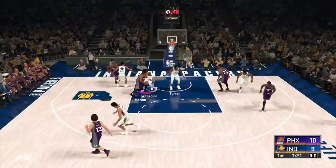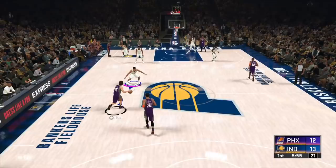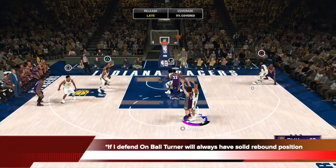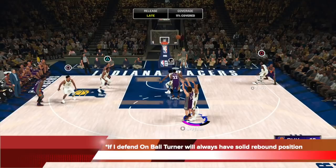You must be wondering why we need stay attached. Well, stay attached helped a lot there already, but let me show you how it really works. Nash got me good with a dribble move here. But because stay attached is on, Turner would never really leave Amar'e if Amar'e is in the paint. Because of that, I was able to kind of recover on the shot. But what it really means is Turner will always have solid rebound position because stay attached is on — if his man is in the paint, he's not going to leave the paint to guard something else.